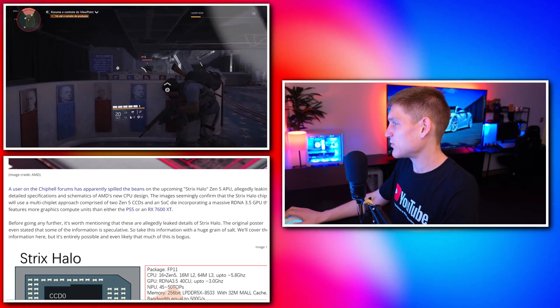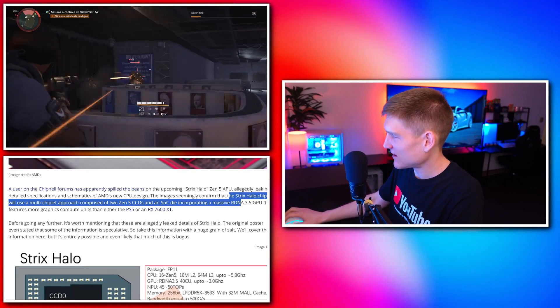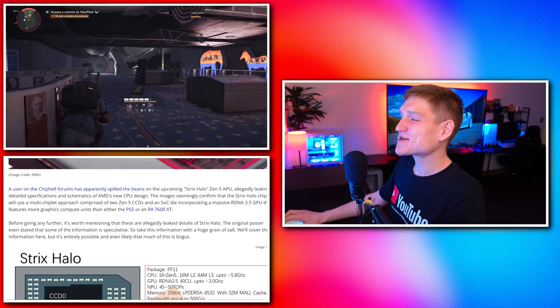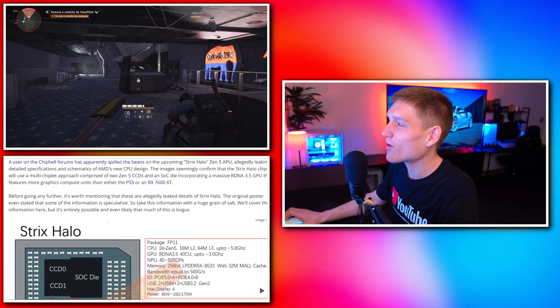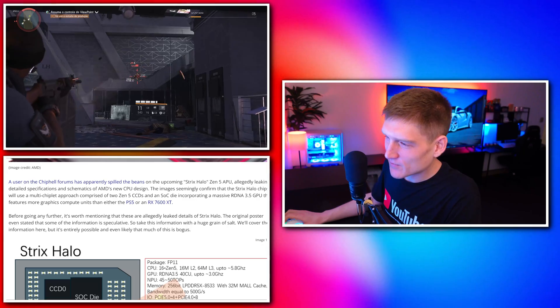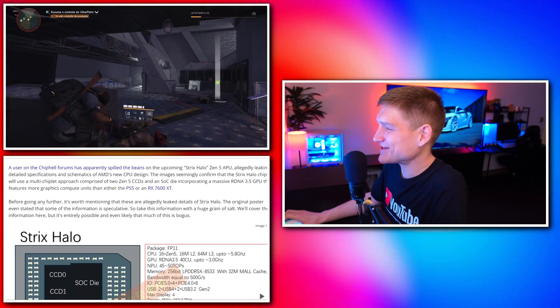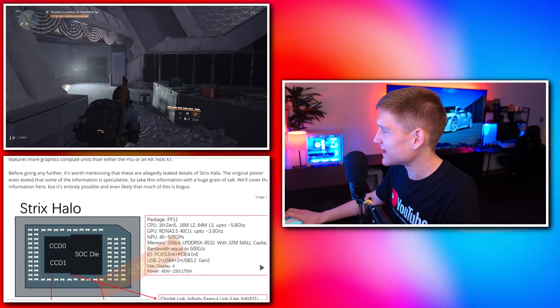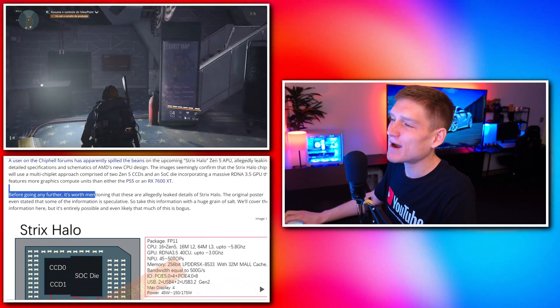It incorporates a massive RDNA 3.5 GPU — and I do know what that is — that features more graphics compute units than either the PS5 or the RX 7600 XT. So the PS5 is looking pretty pointless in comparison. These are allegedly leaked details of the Strix Halo, so take them with a grain of salt.